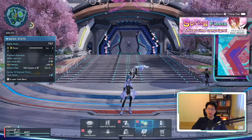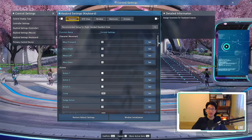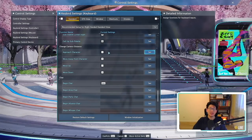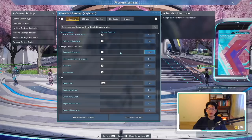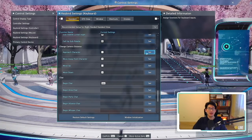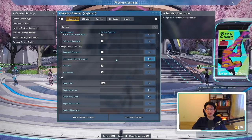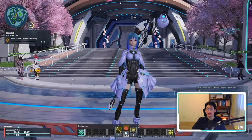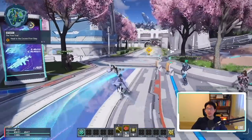One more change in Control Settings: go to Keyboard, scroll near the bottom, and find Approach Camera and Move Away from Camera — the zoom in and zoom out buttons. By default these are the plus and minus keys next to the numpad. If you play with a TKL keyboard and don't have a numpad, you can set them to the plus and minus buttons next to your Backspace key, which is what I use.